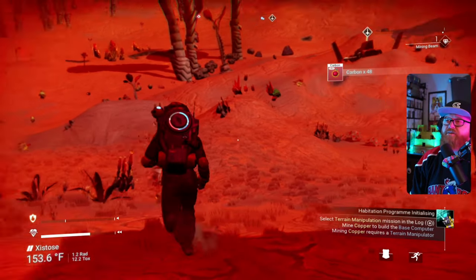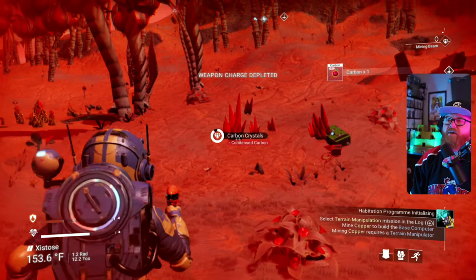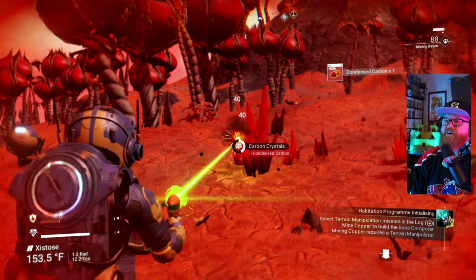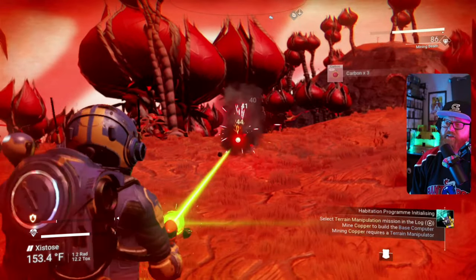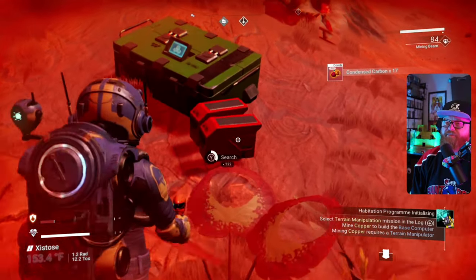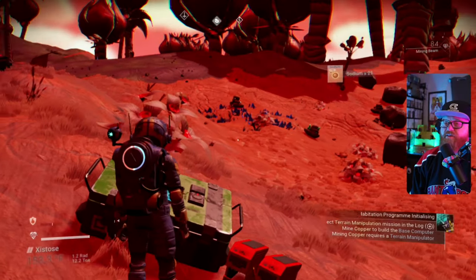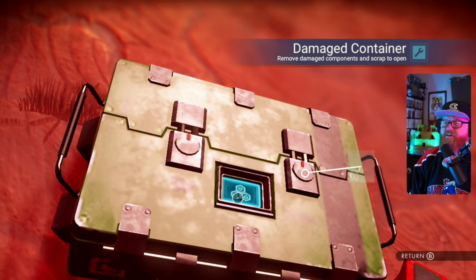Let's see if we've got enough here. On our way back to the ship, here we go — some carbon crystal right next to us. Charge up our mining beam and get this crystal right here. It is concentrated, but we'll still make use of it, and loot these containers. Okay, I'm hitting the wrong buttons — that's what I get for switching them. I'll probably switch them back.